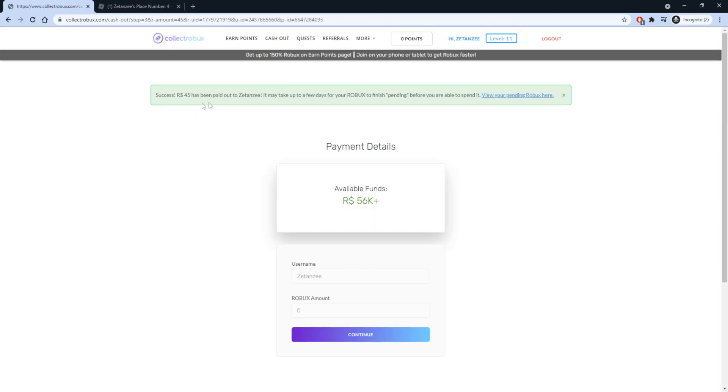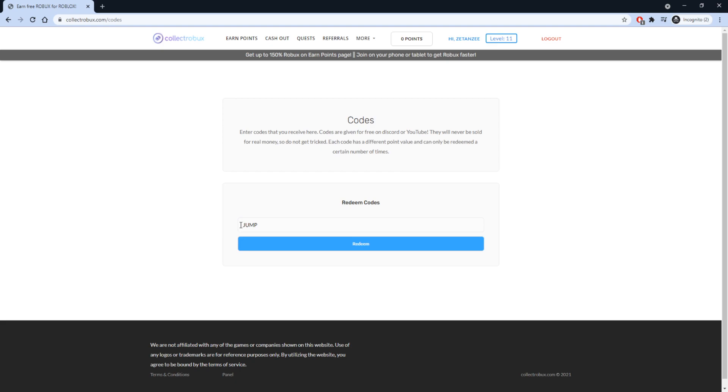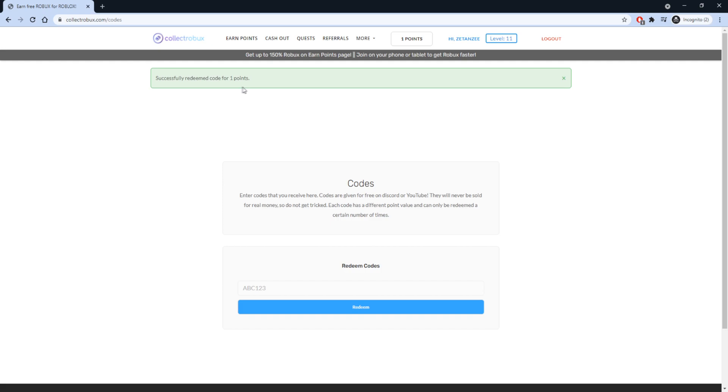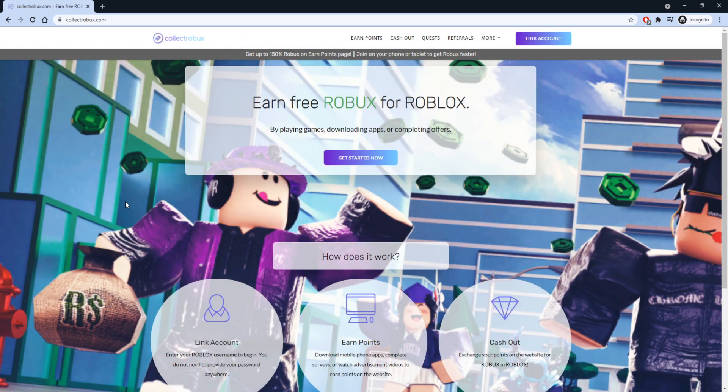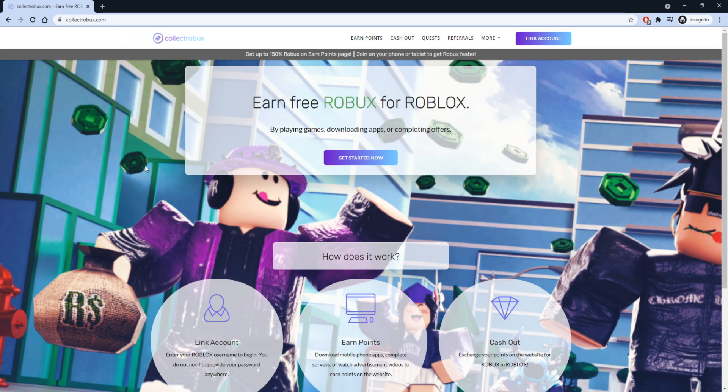Once you earn your points, head over to the Cashout page to turn your points into Robux. As you can see, 45 Robux has been paid out and you can track your pending Robux right there — in a few days you'll get your Robux. You can also use the code 'jump' to get yourself a bonus one Robux for absolutely free. Make sure you head over to collectrobux.com using the link in the pinned comment and start earning Robux for free in just a few minutes.